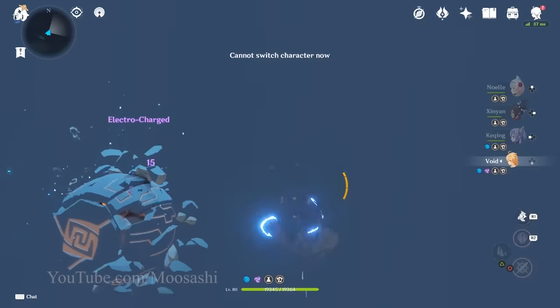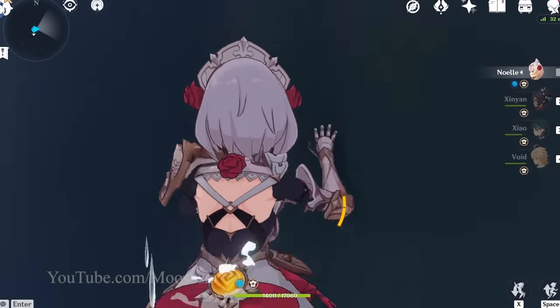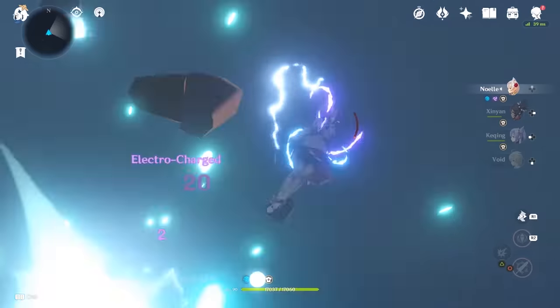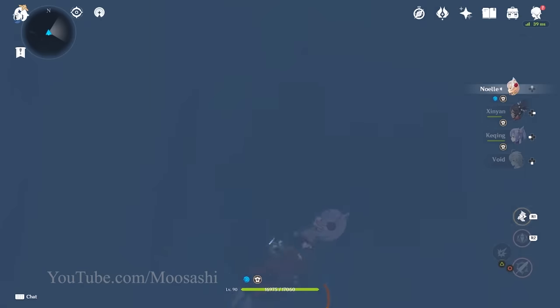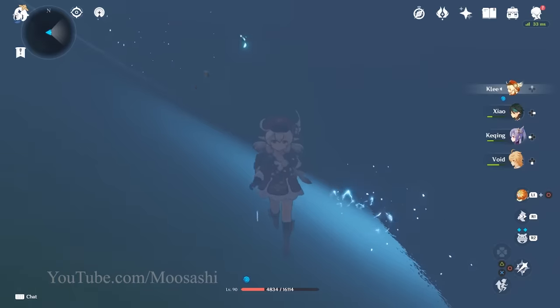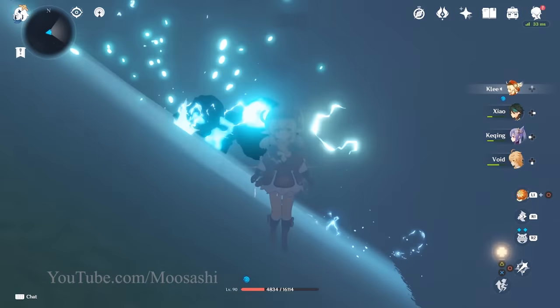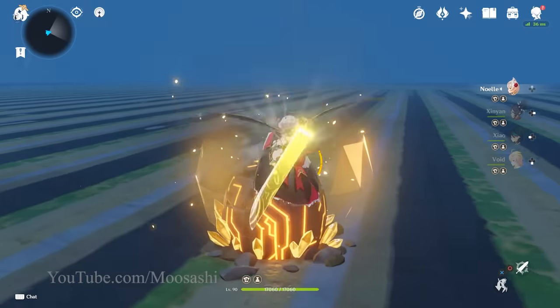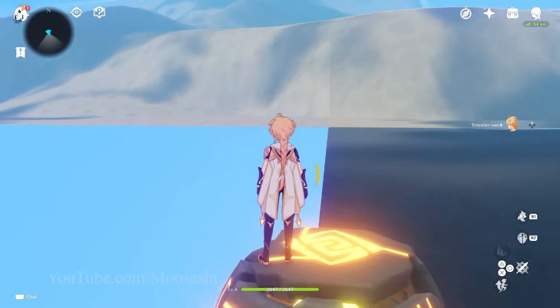I've got a whole video dedicated to my first attempt at this, which was in version 2.0 immediately after Inazuma was added. As mentioned, that attempt ended in failure. Despite that, it got me acquainted with the nature of this beast — of how the floor can be crossed with geoconstructs, of how the lightning can be manipulated with the camera, allowing us to control where it will strike. Even so, I needed more. How much more? How about an entire tectonic plate?